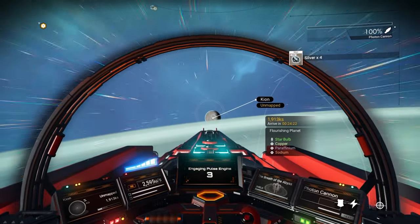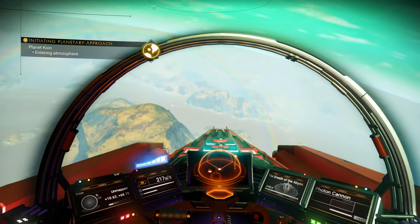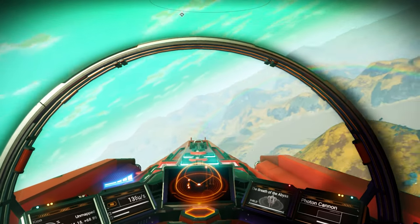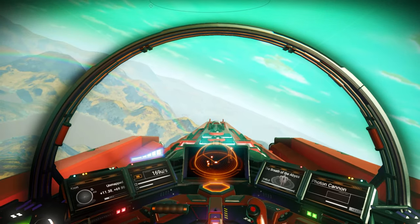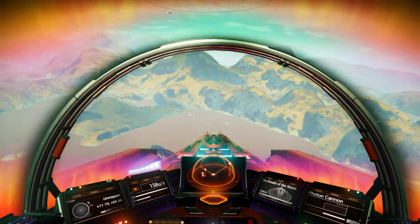A flourishing planet — there we go. Oh, this place is magical! We got rainbows and everything, we got a green sky. Man, if this place has got bubbles too — might have found a home.